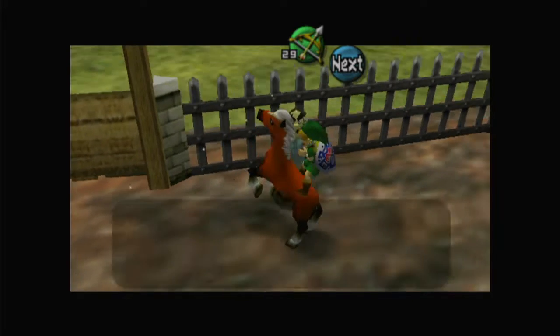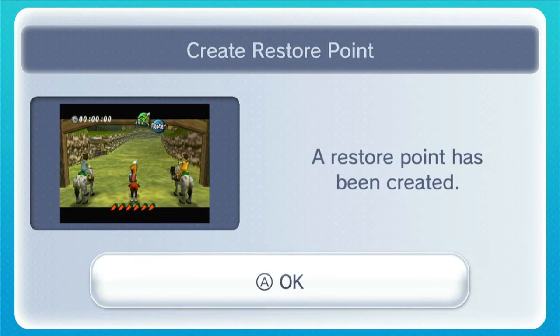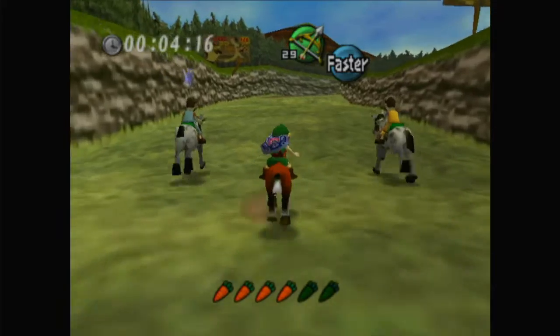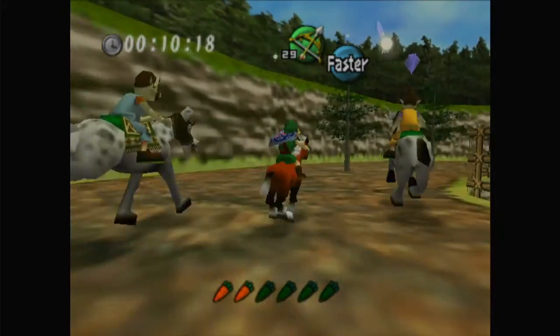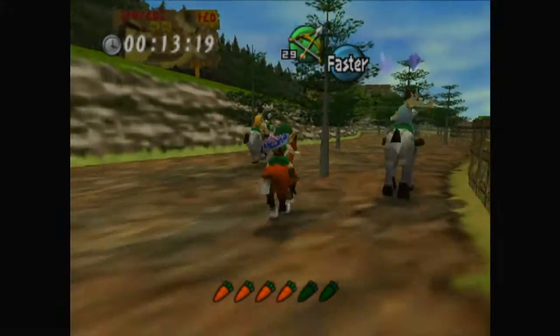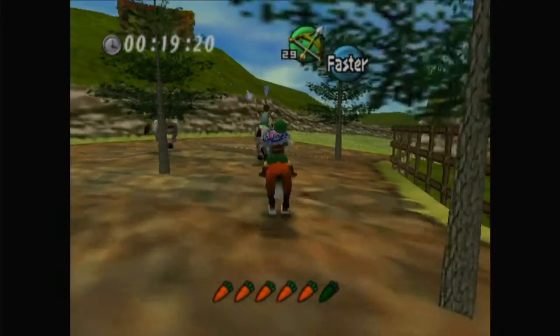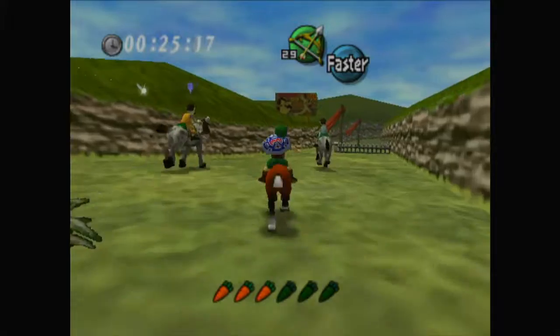So basically you've just gotta get first. Our reward is obviously a mask. And I'm gonna cheat and do that because if I fail I don't want to keep wasting rupees since we actually do need them for something later. You don't want to use all the carrots at once because if you do it'll take longer to gain Epona's stamina back, which means they'll get way ahead and you won't be able to catch up. You just kind of want to use them sparingly and then spend them all at the end. That's my usual strategy here.